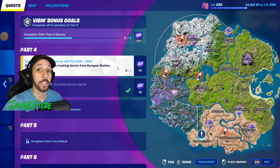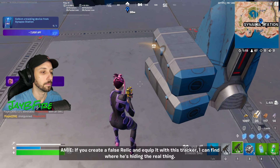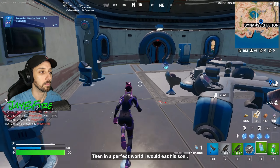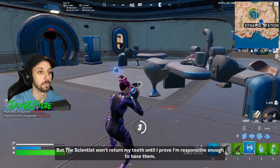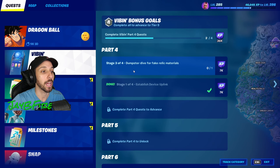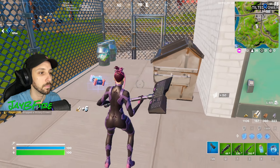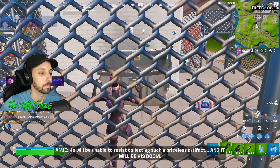Next up, we need to collect a tracking device from Synapse Station. Here's one. If you create a false relic and equip it with this tracker, I can find where he's hiding the real thing. Then, in a perfect world, I would eat his soul. But the scientist won't return my teeth until I prove I'm responsible enough to have them. Next, we need to dumpster dive for fake relic materials — this one's at Tilted Towers. About to go dumpster diving. He will be unable to resist collecting such a priceless artifact, and it will be his doom.